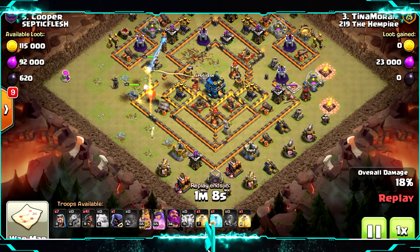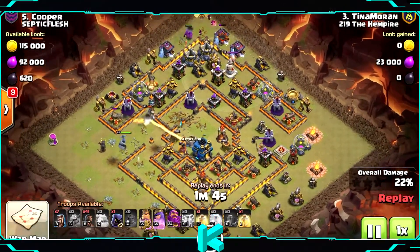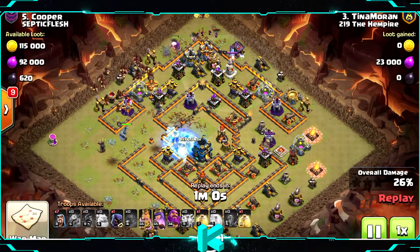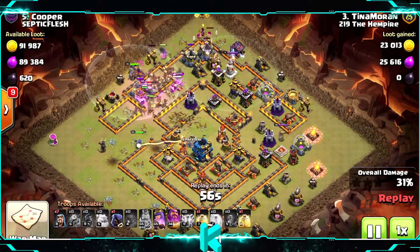So 41 Hog Riders, starting with the Eagle Artillery using the lightning spells, and the King and the Queen with a kind of a suicide attack. Then you can start with the Hog Riders on the left — they will just go around until they reach the Town Hall.